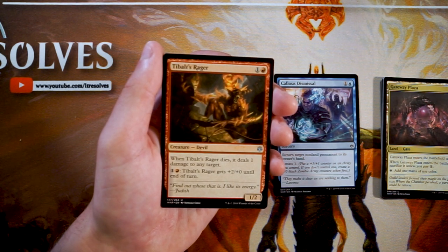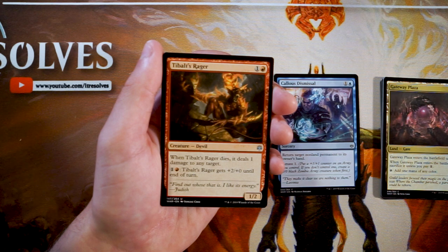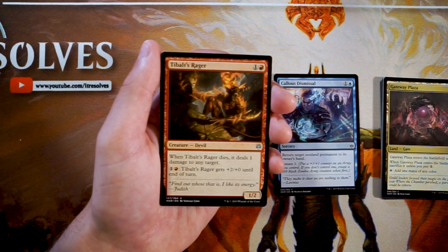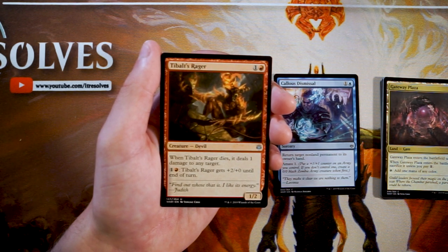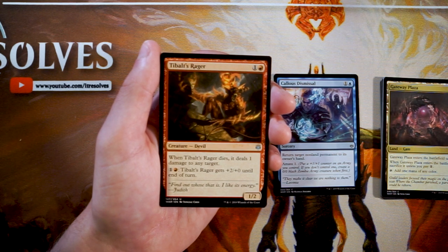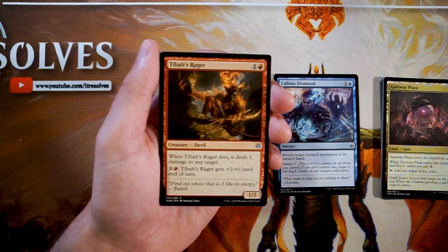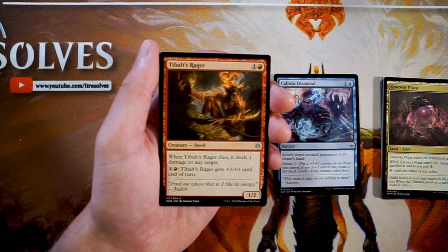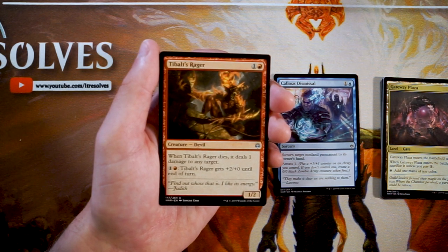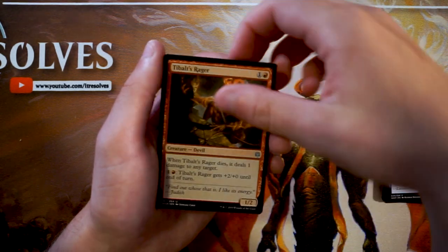Bolt's Razor is a 1/2 for one and a red. When it dies it deals one damage to any target, and for one and a red you can give it +2/+0 until end of turn — you can do that as many times as you'd like. I've been very impressed with this card. It's great to play it on turn two, swing in leaving up mana to pump it just in case, and if you don't need that you can stick a second threat on your turn three. The one damage to any target on death is really good — it can hit a planeswalker, the player, or pick off an amass token. A great aggressive card, and definitely the pick so far.